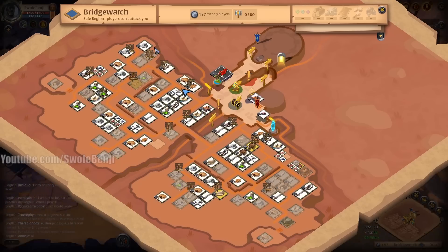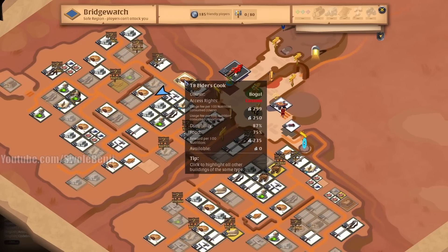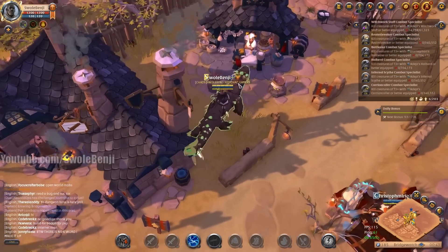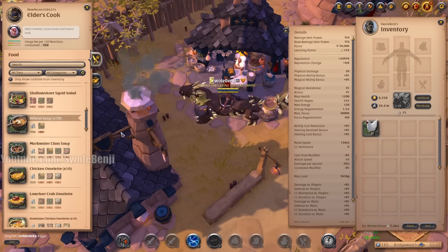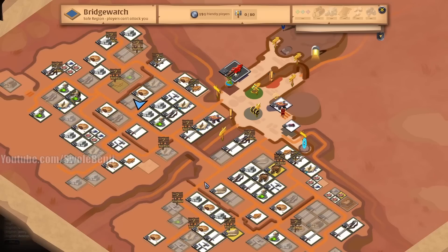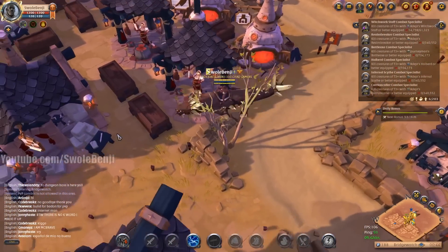I'm going to skip a particular stall and pay more at another one — personal reasons. Anyway, I'm actually not skilled enough on this character to butcher; this is a cook, not a butcher. Let me find the butcher. This character has no chef skills at all.